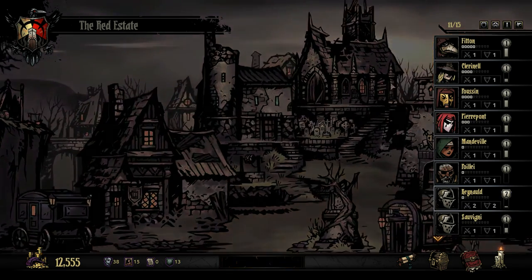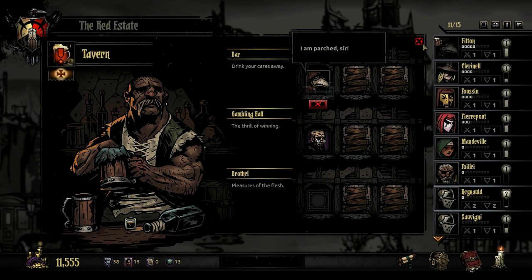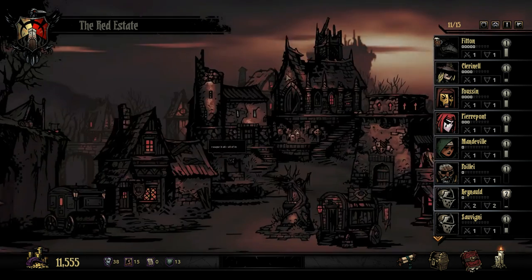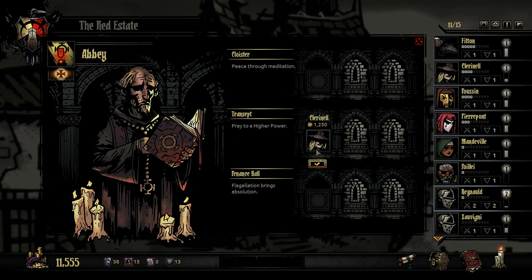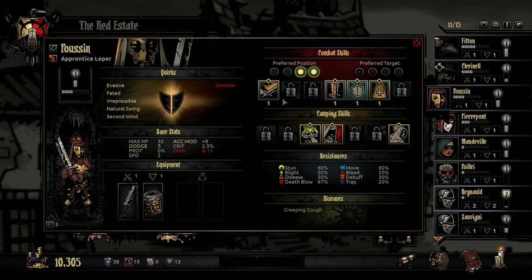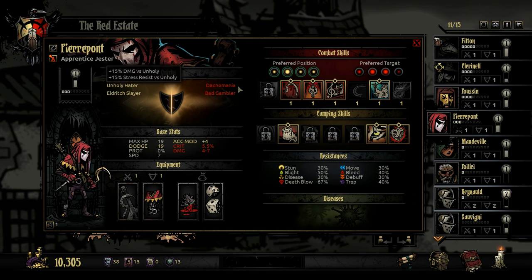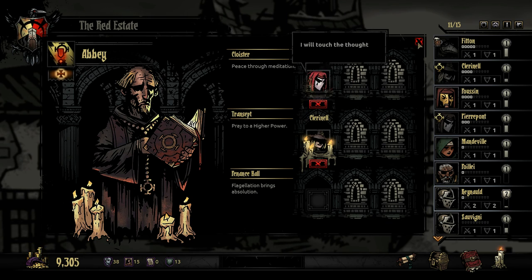I guess we could go ahead and get Feton into the tavern because she will only drink for us. And then Clarinelle is not allowed to go to the brothel, so let's get her over for a little bit of prayer. And Pusin will only gamble — which he can't — and he's a bad gambler at 34, so we'll keep him away from the gambling hall.